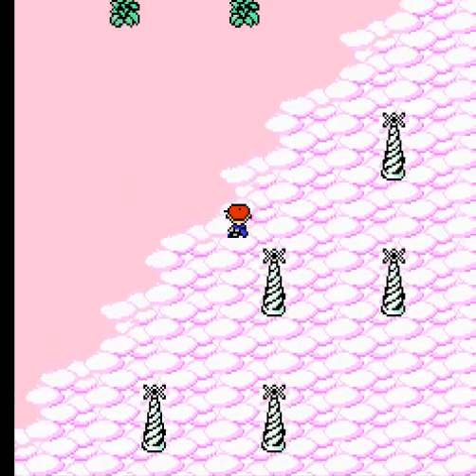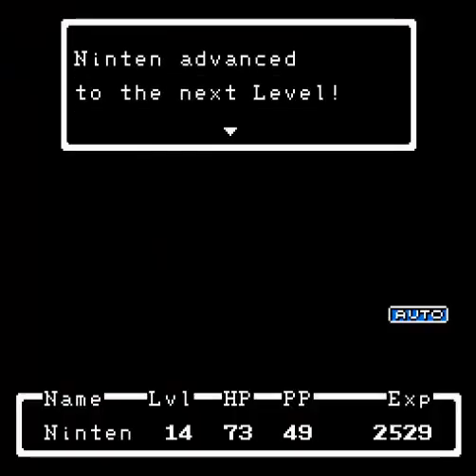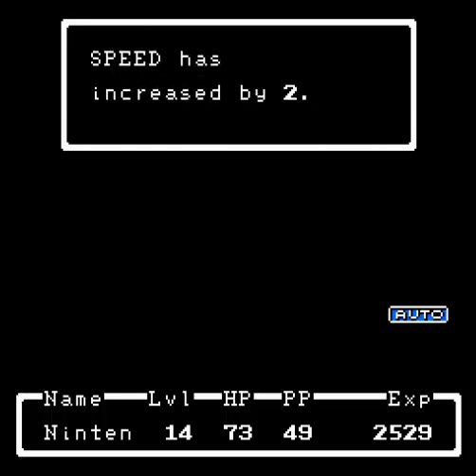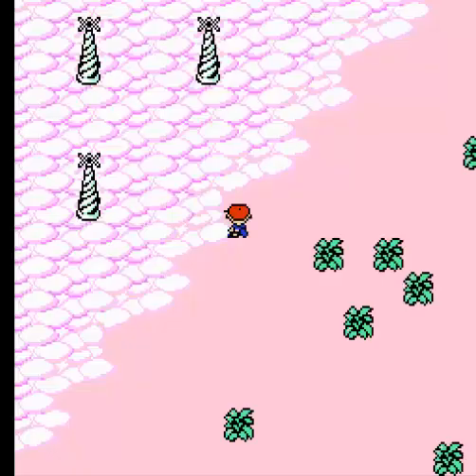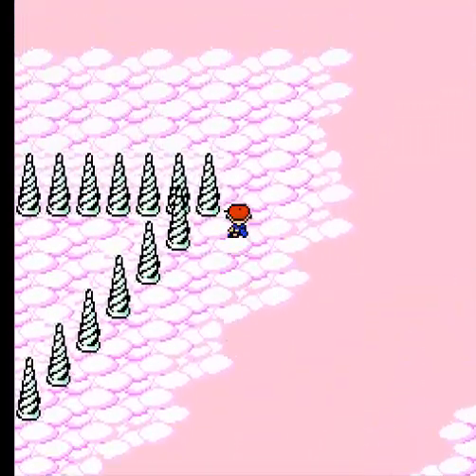There are so many interesting enemies around here but I keep running into freaking magic snails. More magic snails but at least I got to the next level. Strength is what I'm mostly worried about. Only three more to my max HP, four more to my max PP. Not too bad but not the best. Come on, something else besides magic snails.